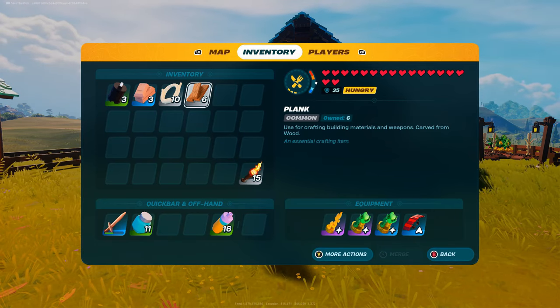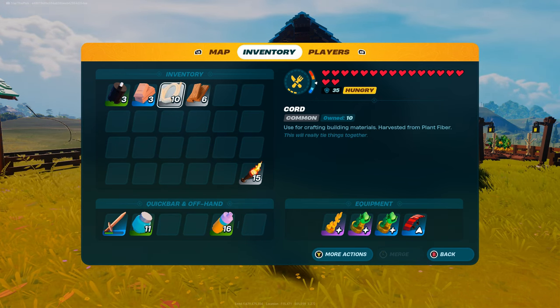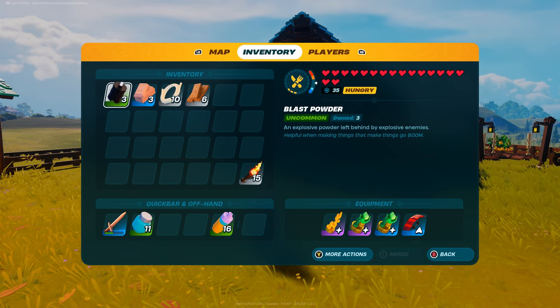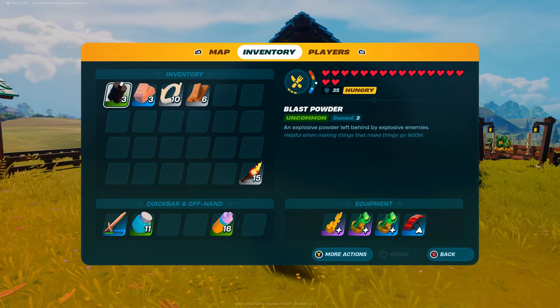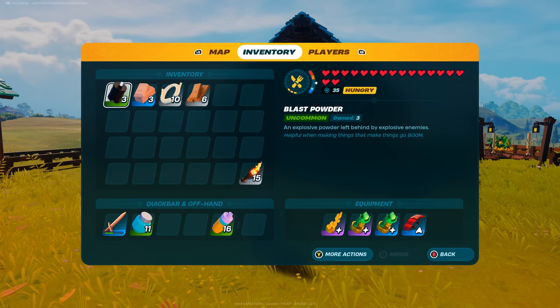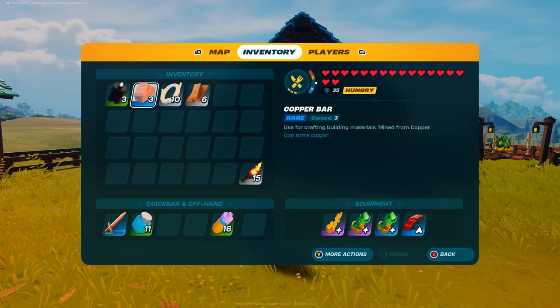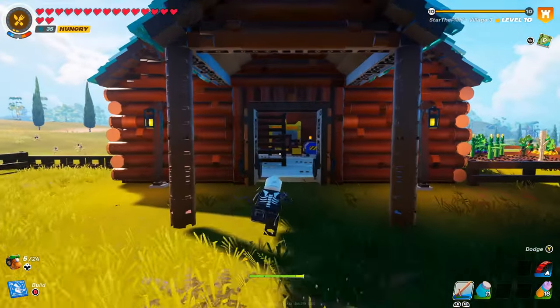You're also going to want 10 cords, three copper bars, and three blast powder. Now if you don't have many copper bars or blast powder, please make sure to go check out my channel because there is actually a really cool duplication glitch that will allow you to get both of each.